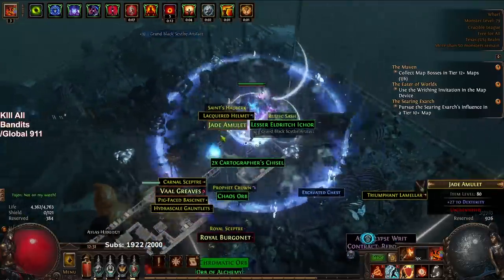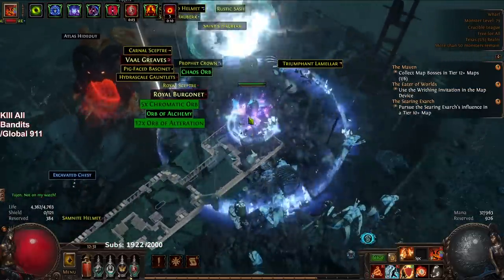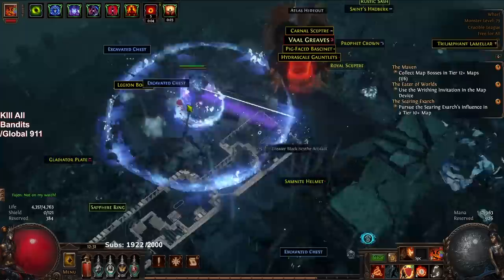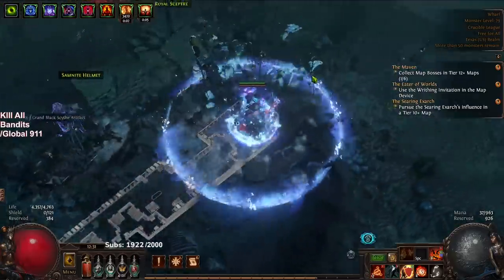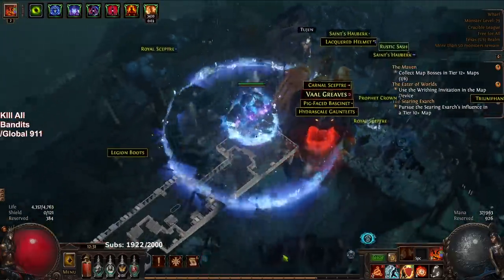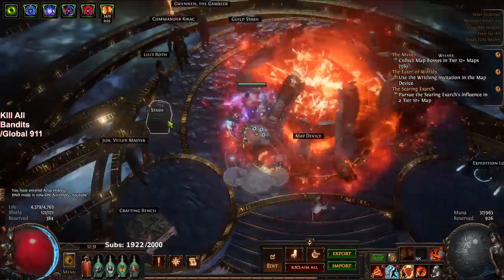If you happen to get lucky, you will get a logbook drop. Logbooks can sell upwards of 15, 20, 25 chaos — they're pretty solid. That is where most of my money comes from. I'm going to start working on a new loot filter where I'm hiding all of this stuff, so be on the lookout if you're a little bit more experienced and don't want to pick up any of this stuff anymore.